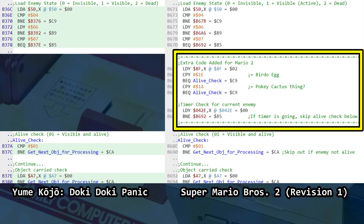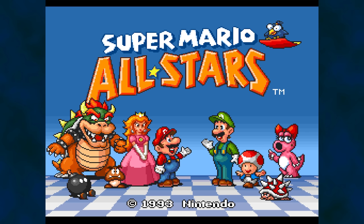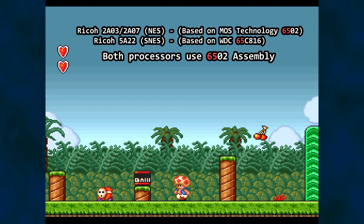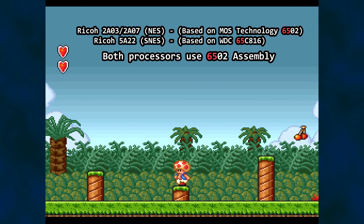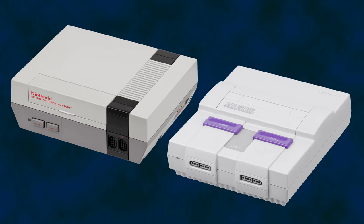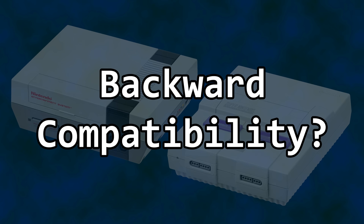Was this a bug fix for Doki Doki Panic that created a new bug unintentionally? Were there any enemy or object behavior changes made in Mario 2 that required this special case? Those of you intimately familiar with both games can share your thoughts. This bug has a story, and the story doesn't end here — it's Super Nintendo time. Super Mario All Stars is a 16-bit redress of the NES and Famicom's 8-bit Super Mario Bros. games. Super Mario Bros. 2 is included, and it does not have the bug. Both the NES and Super NES CPUs are based off the 6502 instruction set, making it easy to port logic from an NES game to a Super NES game.